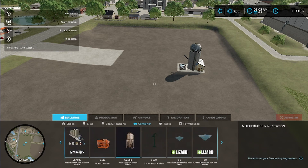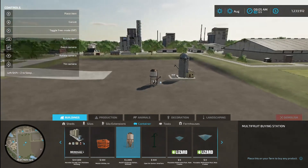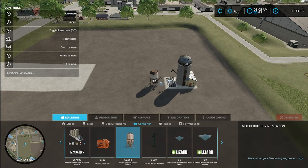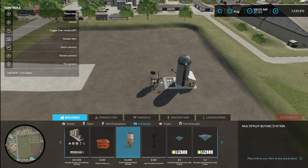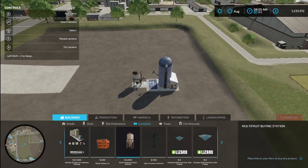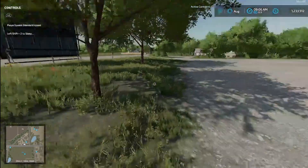If you already have sugar beets in your silo, you don't need to go this route. But I'm gonna show you a trick to fill a silo quickly if you're doing testing on a mapper or sell points or something. I'm taking the multi-fruit buying station from A2 Studio and I'm gonna put it right on the outside of the grating for the farm silo. Spacing is somewhat important and I'll show you why in a little bit.